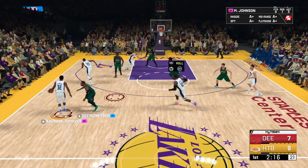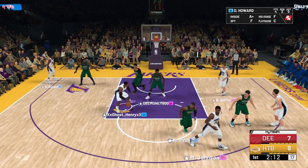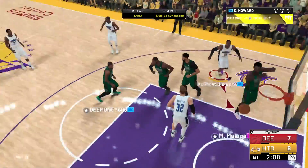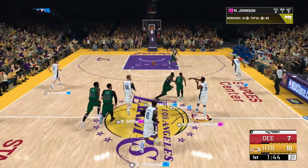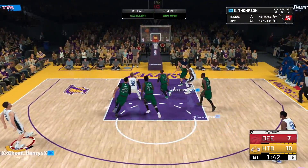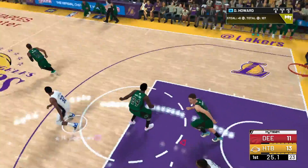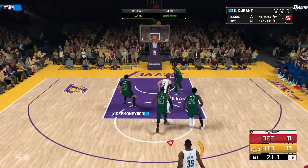I'm going to call a pick and roll — there we go, get him in the post. They're not switching. Give me a nice little post hook, nice bucket. Nice rebound by Dwight, going to Magic. Oh, I see Klay — you know I got to feed Klay. Transition — nice defense by my boy Dwight. Going to Dwight, Dwight to Durant, Durant in transition, bang.